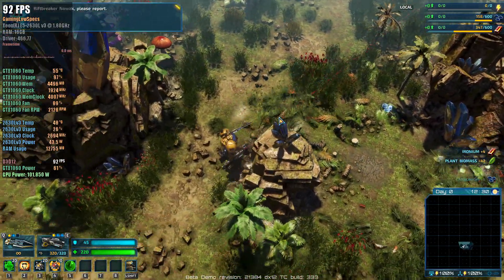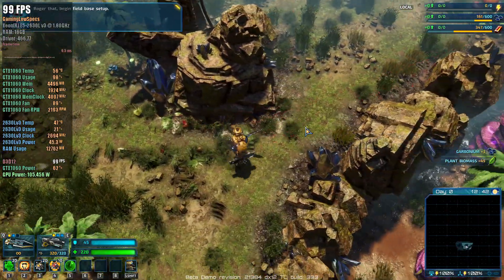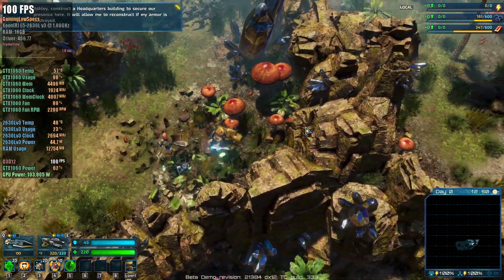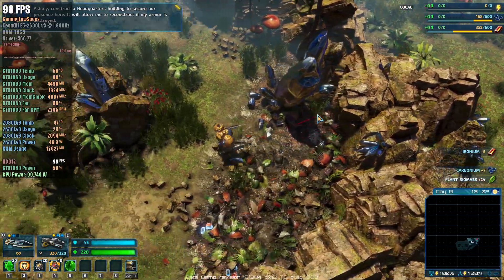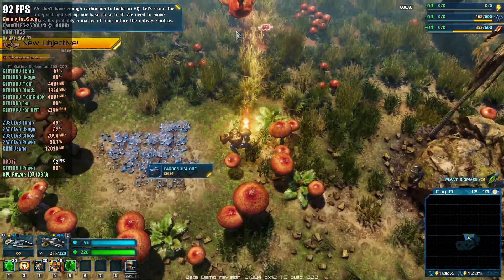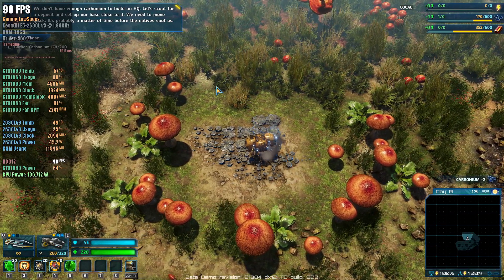Rift Breaker Novak, please report. Houston, this is Ashley. Reporting Rift Jump successful. Roger that. Begin field base setup. Ashley, construct a headquarters building to secure our presence here. It will allow me to reconstruct when my armor is destroyed. We don't have enough carbonium to build an HQ. Let's scout for a deposit and set up our base close to it. We need to move quick — it's probably a matter of time before the natives spot us.